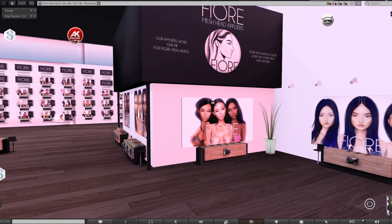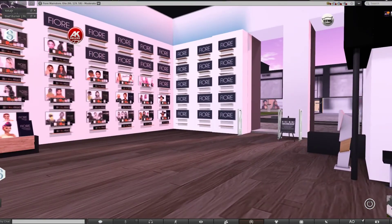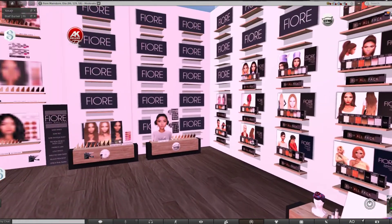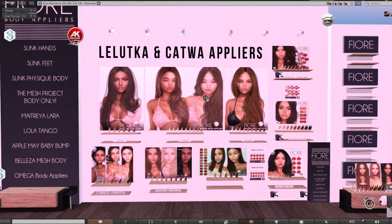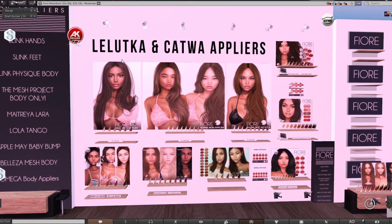I'll make a video soon about the bento head. You can find more appliers, more makeup, and more hair at this store. Even if you have a Catwa or Lelutica head, you can come over and try to match the skin tones and find something new to play with. Hope you enjoy this tutorial — thanks for watching.